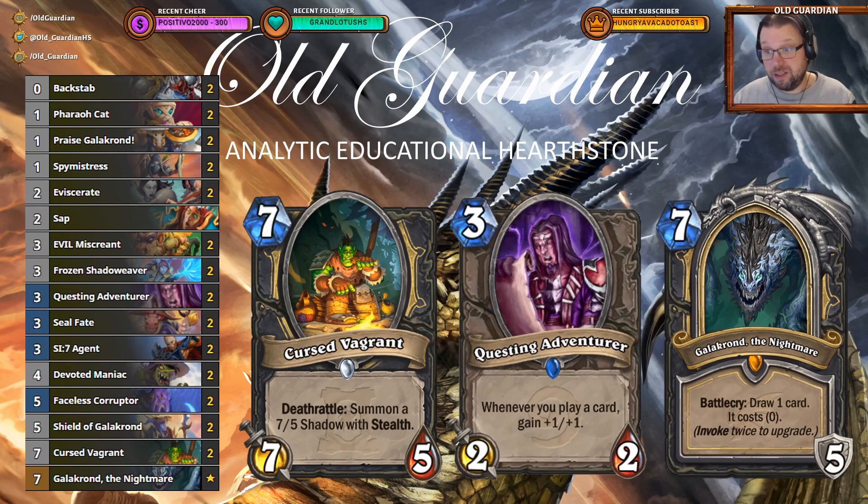Overall, the deck is your regular Galagrond Rogue. You get on the board at the start, you generate some random resources, you activate some combo effects, then questing — make a big questing — Cursed Vagrants on the board, get a big Galagrond, get some free cards, get a big tempo swing, win games.